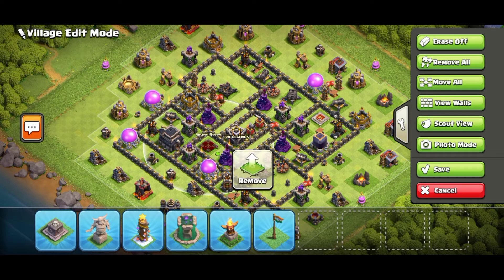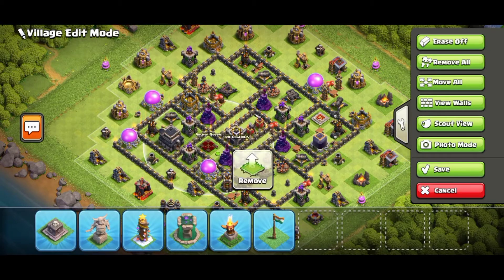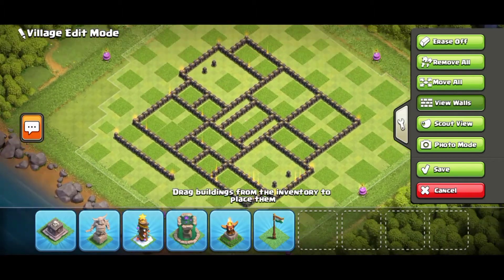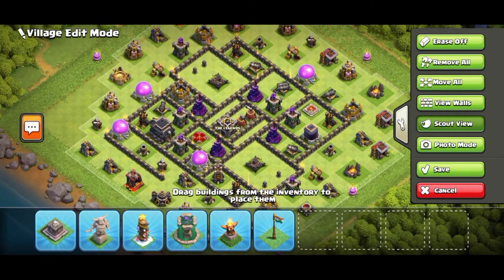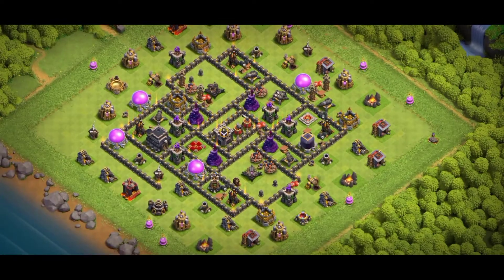The town hall is not in the CC, so it helps with defending. If you want to use it for war you can use it. This is the photo mode, so let's see our second base.